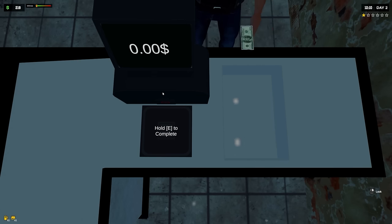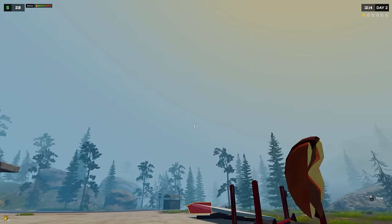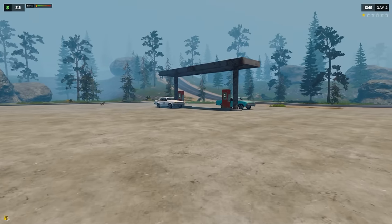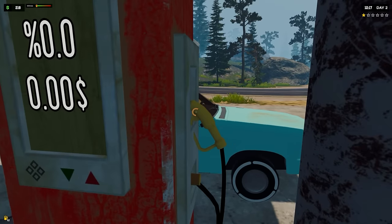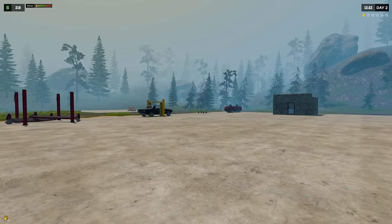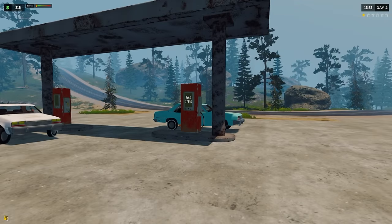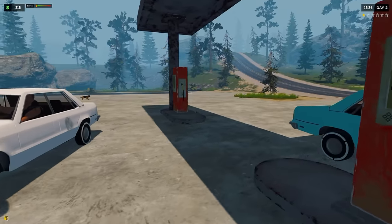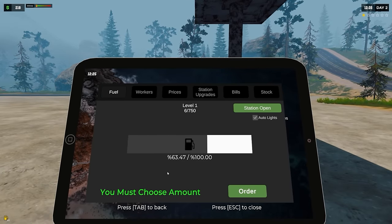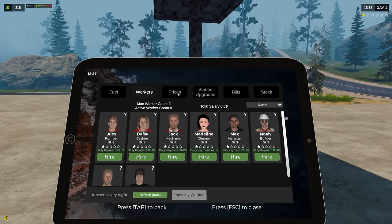Oh my gosh, he's going through the auto wash! That might have been worth it. We've got a new car here - there's actually a lot going on already, I'm a little surprised. I wonder how the auto wash goes. I wonder how much money we're gonna get from it. We still have plenty of fuel. Wait - we can do prices and workers prices!